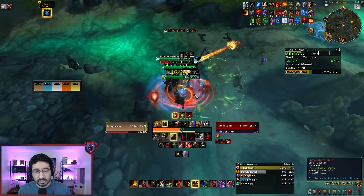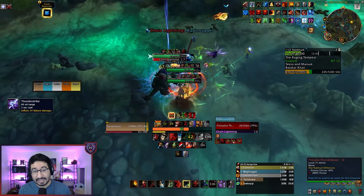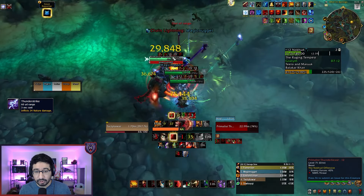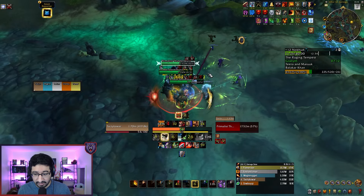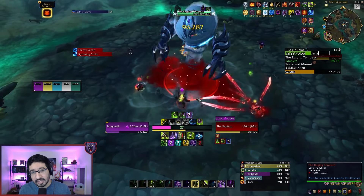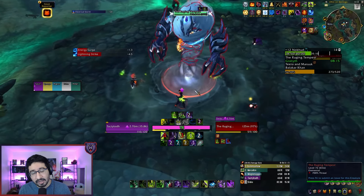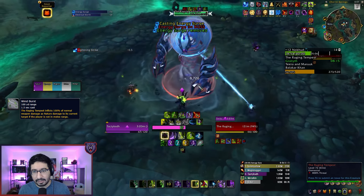Patrolling around the boss area, there's a Primalist Thunder Beast with an important interrupt in Thunderstrike. This mob is not CCable, so make sure kicks go into this ability, and if you're going to miss a kick, make sure the target pops a defensive. From there, you'll take on the Raging Tempest itself, which is a stationary boss. Tanks want to make sure they stay in melee, otherwise they'll be bombarded with the Wind Burst ability.